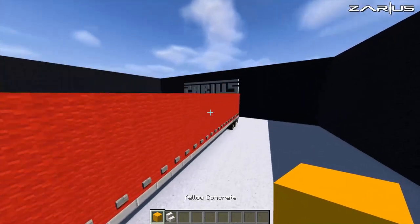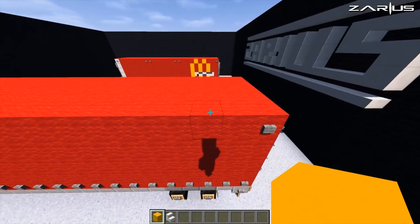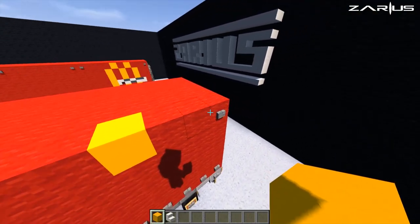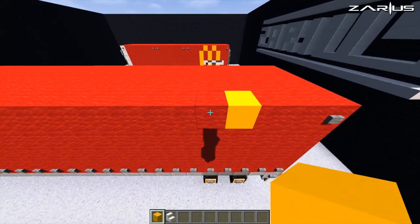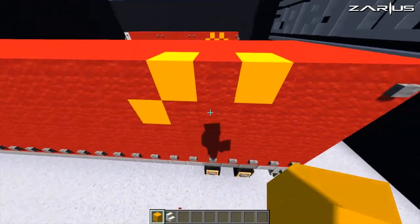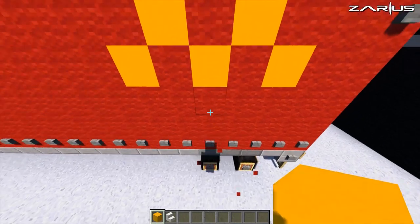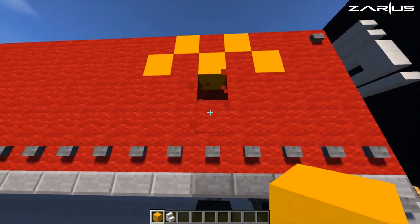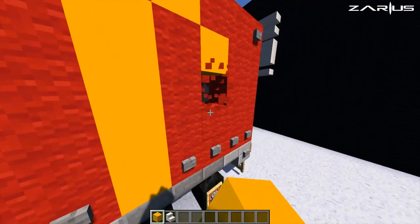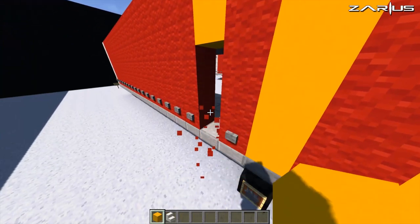Coming over to the back here, count in by three — 1, 2, 3 — place the first block, leave a space, and place another block. Either side on an angle place your yellow, then one directly in the middle, and run these down the bottom. Just like that.